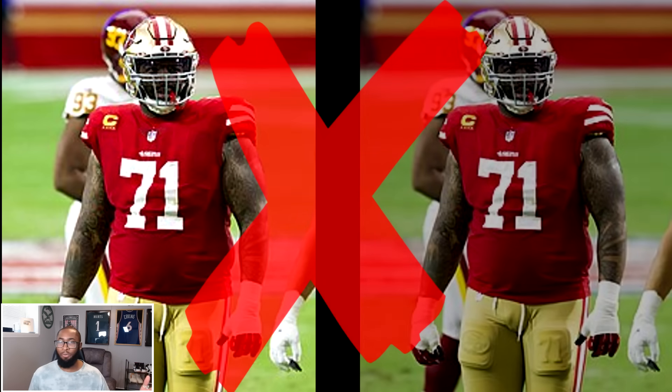Last but not least, Minnesota also had a tie — guard and defensive end were both C. We spun the wheel one last time and it landed on guard. Luckily for them, they had not only a legend, but one of the best to ever do it: Randall McDaniel, 99 overall from Madden 99, protecting JJ McCarthy. We'll see how the rook can do with an upgrade to his O-line.